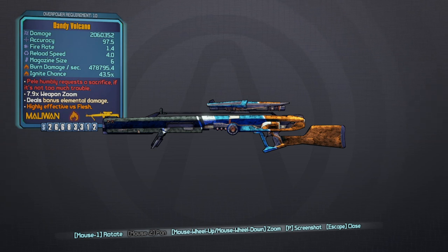The red text says 'Pele humbly requests a sacrifice if it's not too much trouble' — I don't really know what that reference is to, but it's pretty badass. This thing is a really good sniper to have, really fun. That high ignite chance and incendiary damage makes it absolutely insane against flesh enemies. It will only come in incendiary — Volcano, Fire — we all know that. So we're going to show you guys how to get this gun.